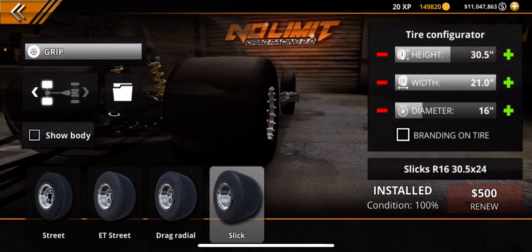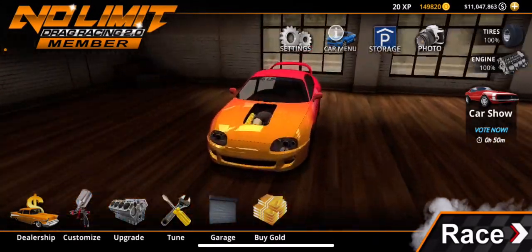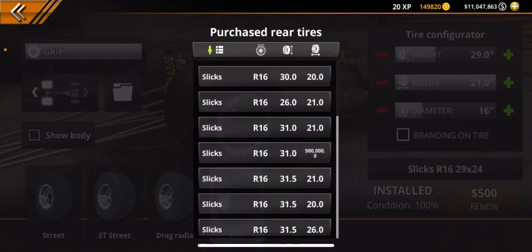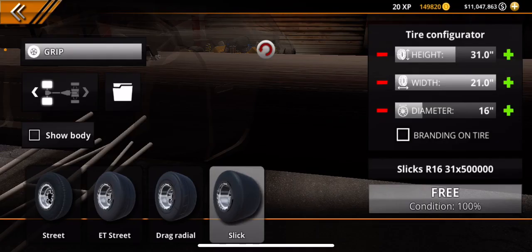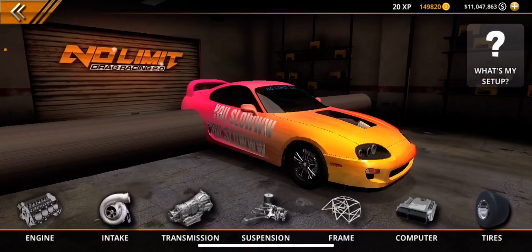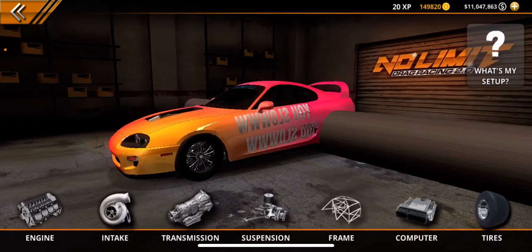As this Viper — it has a modded tire size too. It's on a 24-wide tire. Now this Supra, I'm gonna show you guys some crazy stuff. Watch this. Come into the little folder here. See when it says 500 — I got a 500-wide tire on there. 500,000. See how wide the tire is on the Supra? Crazy, right?